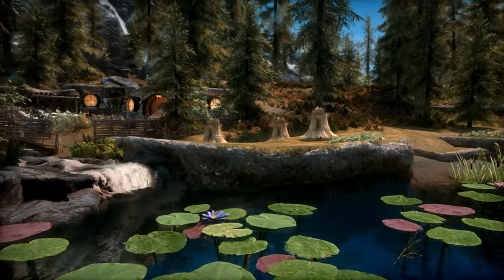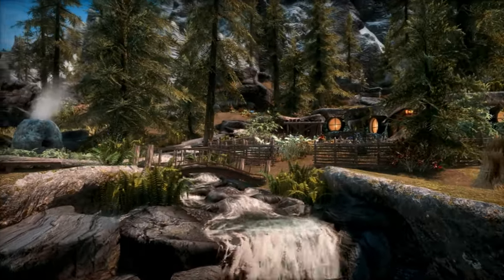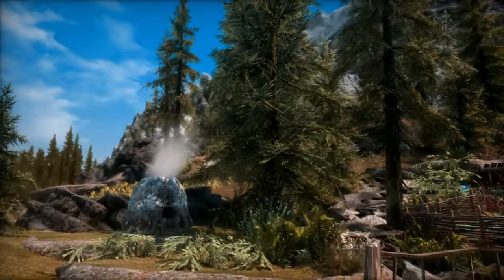It really spices up the shoreline. The mod author also gave us three crops of wheat, and look at this cool water feature with the bridge over it. So neat. Let's go over here and land and take a closer look at everything.